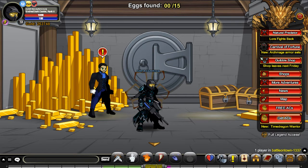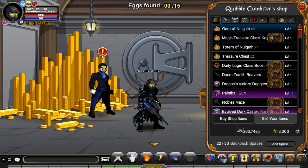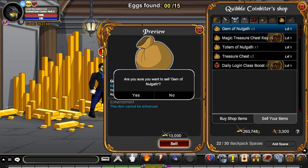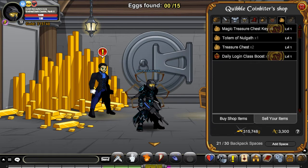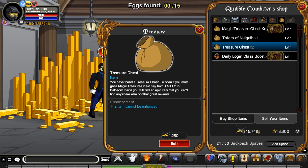While we are here, we might as well sell the four gems - one, two, three, four, yes. If there was only a sell all button, it would be quite handy. Right, we have four keys and two chests, so we'll start by doing this real fast.